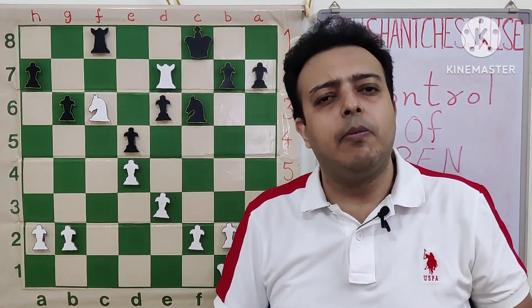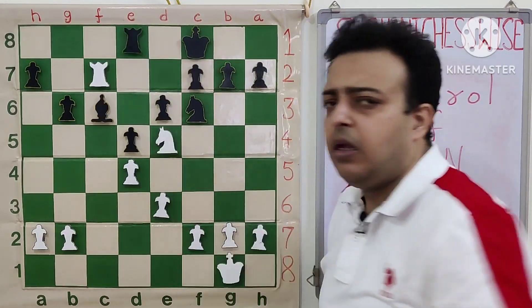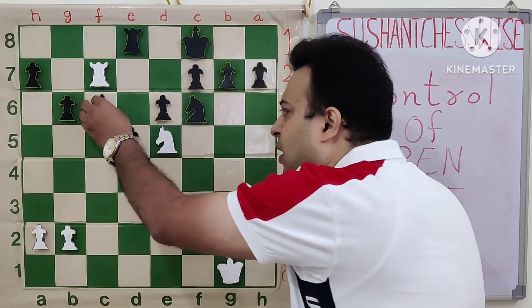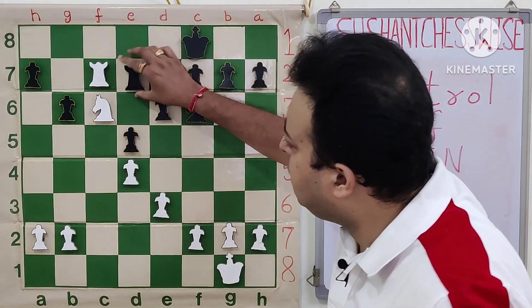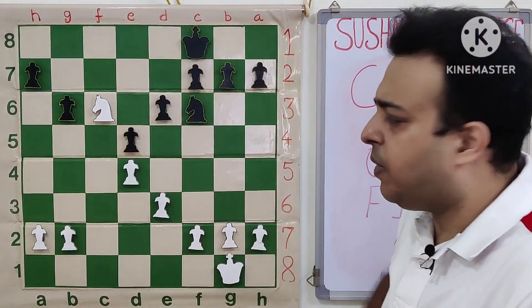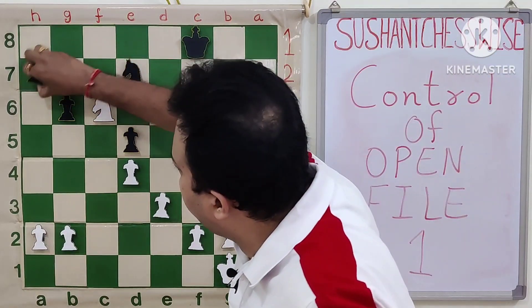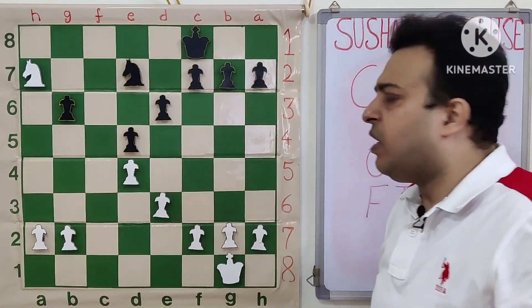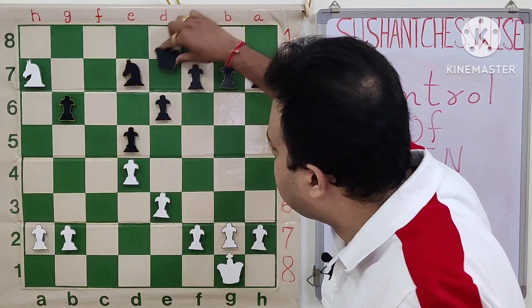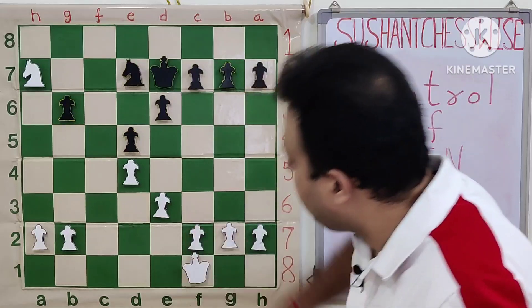White saves himself with rook e6 and should be able to win that line as well. In the game, white chose the simpler knight takes c6. The rook is attacked and after rook d7, white just trades — rook d7, king d7 — winning the pawn on a7 and converting the game very easily.